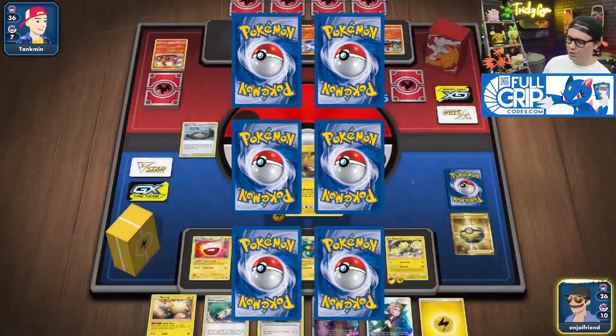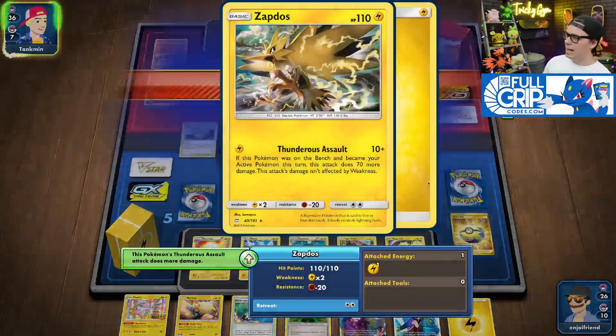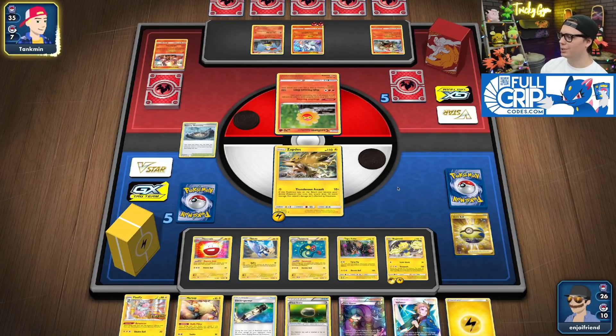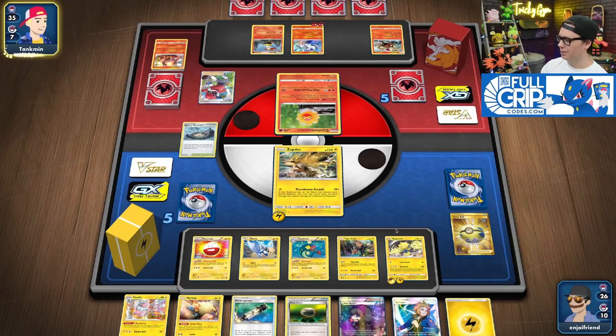Zapdos — he's just your guy. He gets in there, right? Start the game off, take those early prizes, keep the pressure on while you're setting up your board.